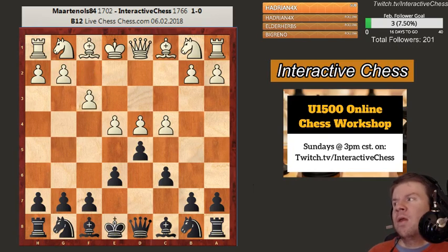He played F3, which strengthens the center. The downside of this move is that it blocks your knight from playing F3 where he wants to go, and also it opens up this diagonal to your king. Whenever you play F3, just make sure you're ready for those ideas from Black.